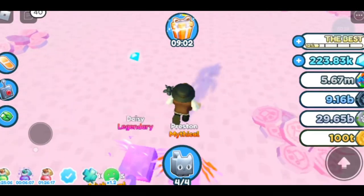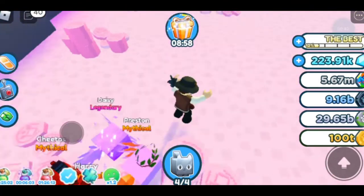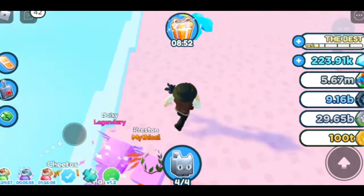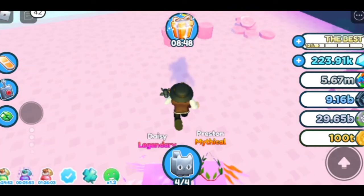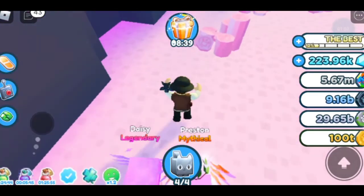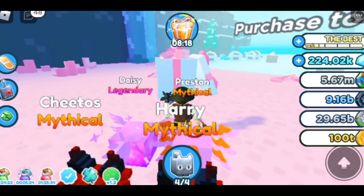The next tip is, if you have lots of gems, you can buy from the Traveling Merchant when it comes. Sometimes it actually comes with new pets like Mythicals and Legendaries. Make sure you have lots of gems, because I buy lots of stuff from the Traveling Merchant and it's so worth it. Sometimes the Traveling Merchant actually sells Mythicals for lots of good prices, so that's another tip for you guys.